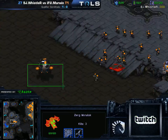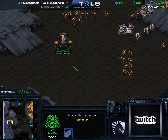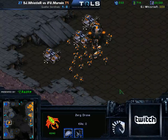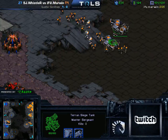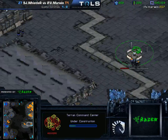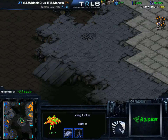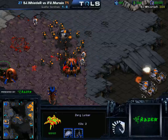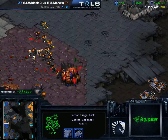Now Marwin is moving out with a pretty scary force — a Vessel leading the charge. If there was some Scourge here, it'd be really useful for Whistler. The problem for Whistler is that these tanks can actually siege on the low ground and siege down the natural expansion — a really obnoxious position on this map. He doesn't even need to go on the high ground. It looks like he's making a bit of a mistake sieging his tank in the Sunken range. Whistler is just down to a couple of Sunkens; he's got more Lurkers in the back, but the tanks on the low ground supporting the Marines are going to be a really tough position to deal with.